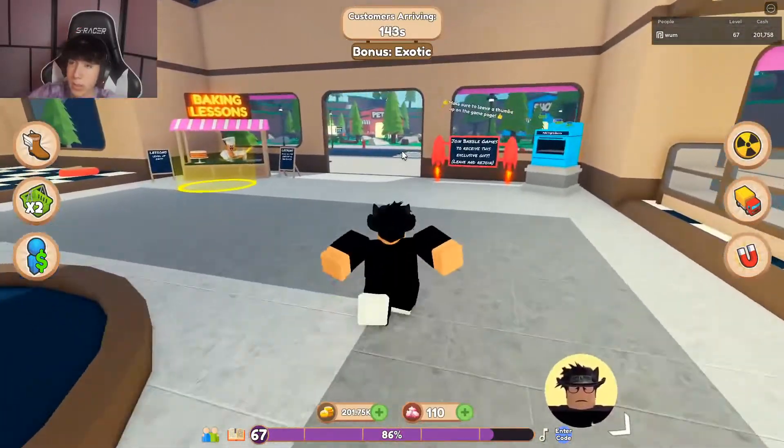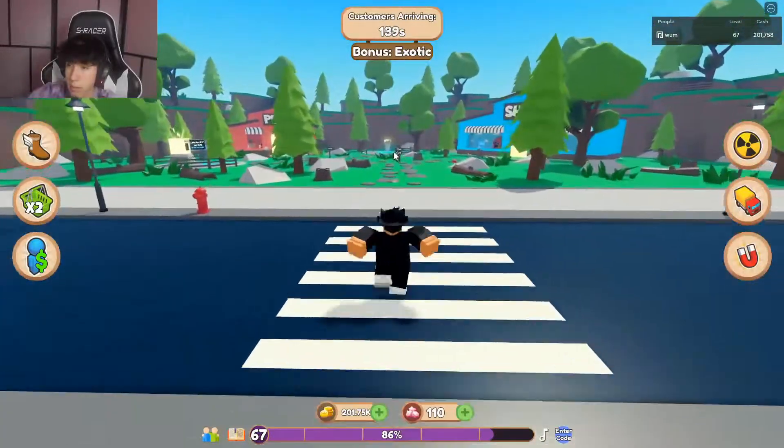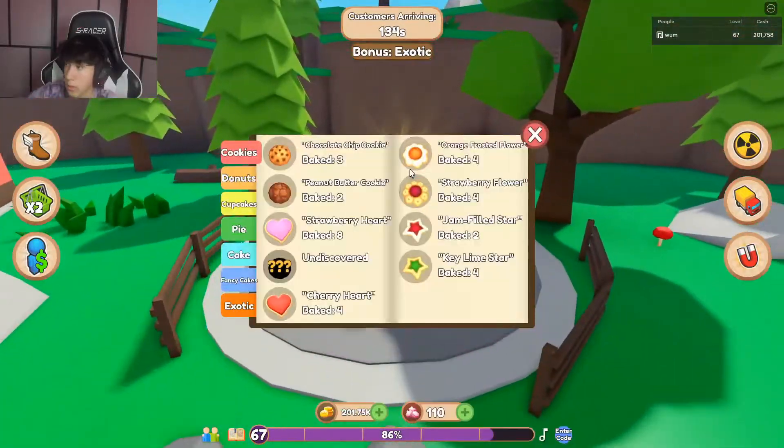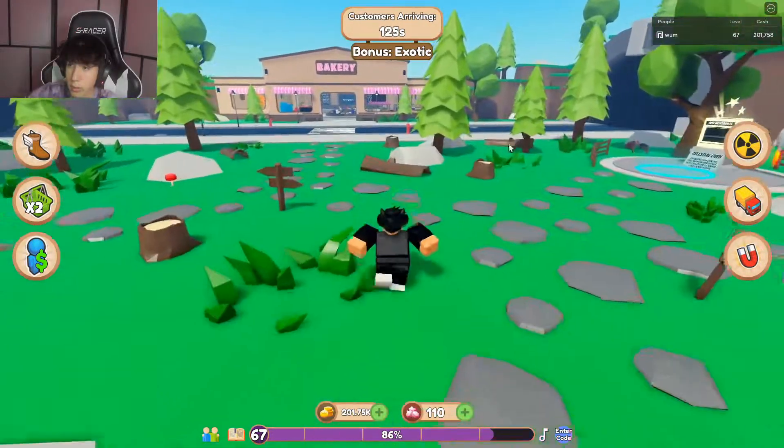To see what you've made and what you haven't, go out here on the bakery building and go straight to where the book is lighting up. Go there and boom - fancy cakes. We haven't shown the green one yet - we're showing basically all the other ones except the green one. So let's try and get the green one.